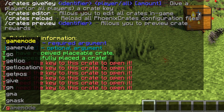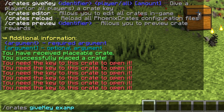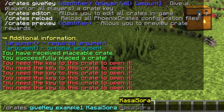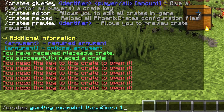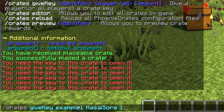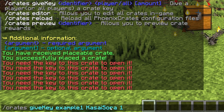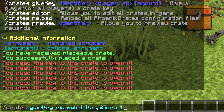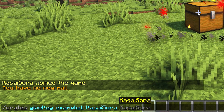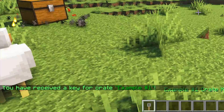To get a key, we can type /crates give key, then the key for example one, and give it to Casasora — just one. So the command is: /crates give key, then whatever your crate is called, then the name of the player or 'all' — which will give every single player on the server a crate key — and then the amount. There we go, we now got an example one crate key.